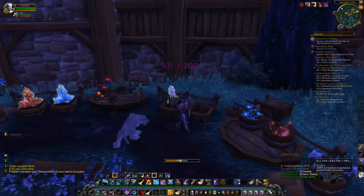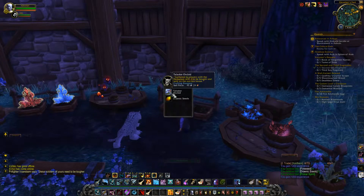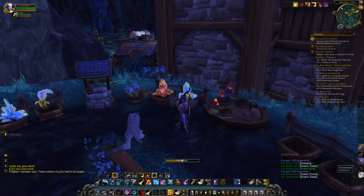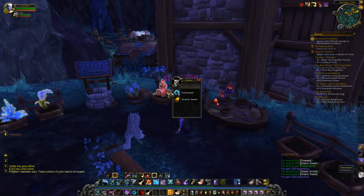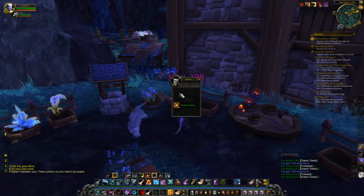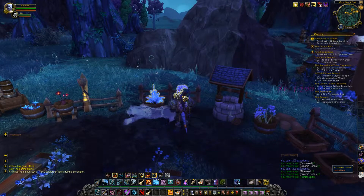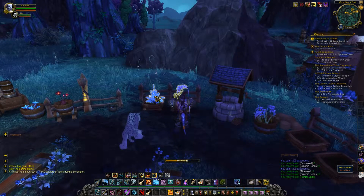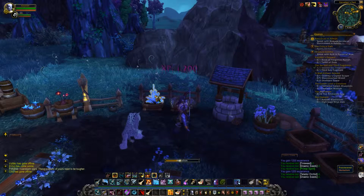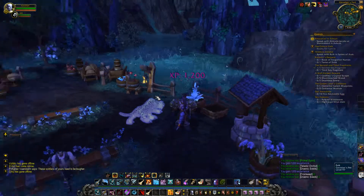So you get 1,200 per pop. And then you get these Draining Seeds and Primal Spirits. The Draining Seeds are used for alchemy things here in the Herbgarden. I'll show you that.